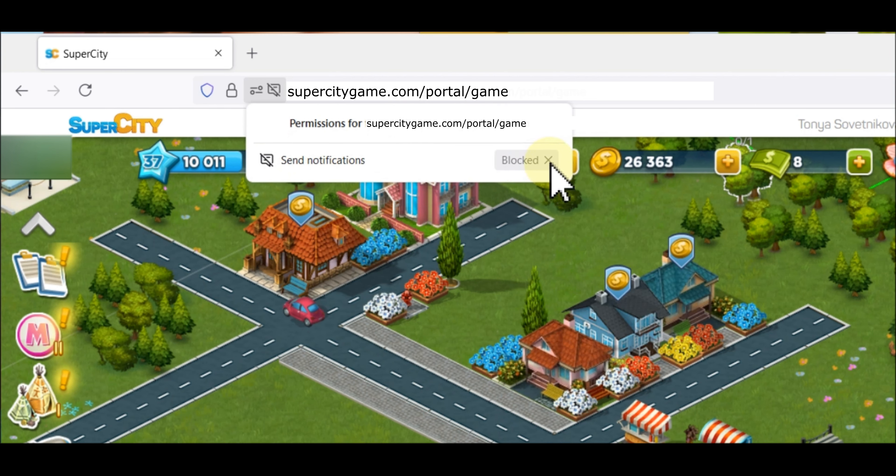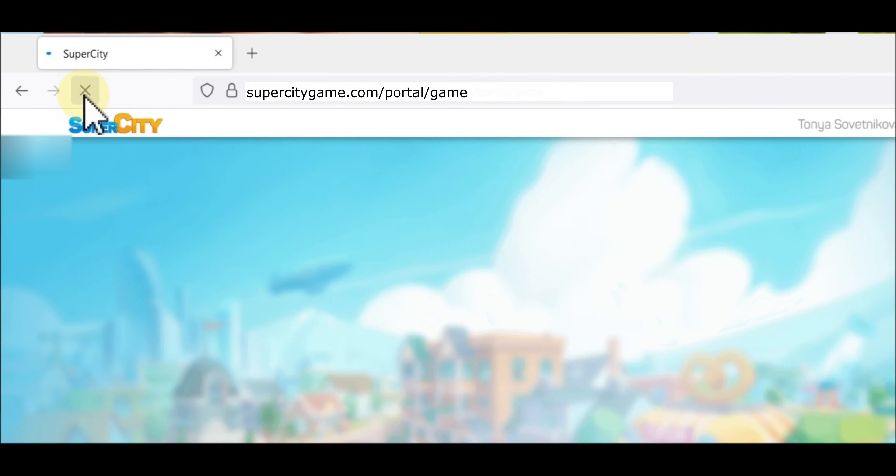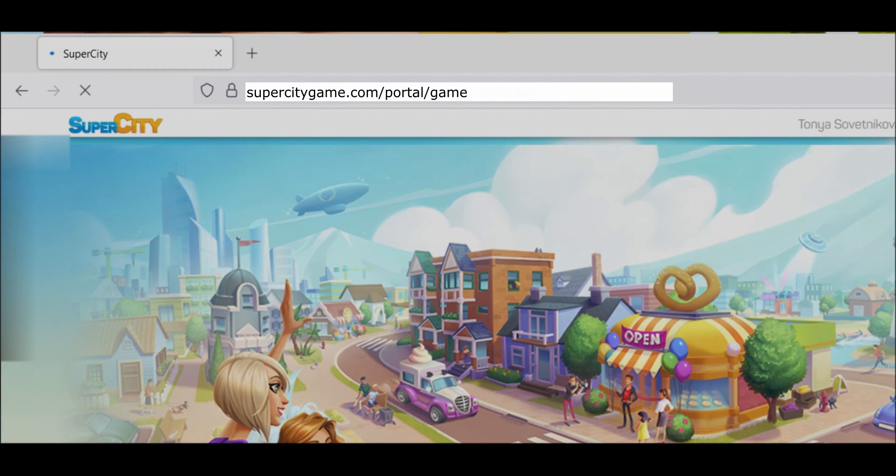You need to click across here, and you will also need to reload the page for the changes to be applied. You can do it here. After reloading, the notifications will be allowed.